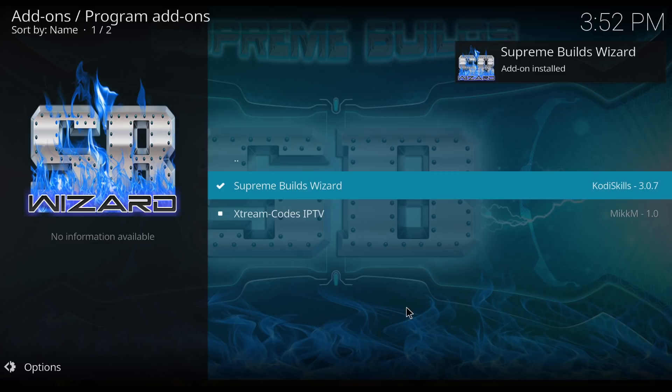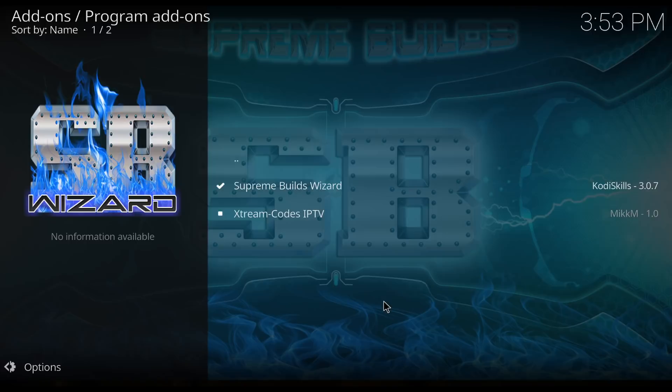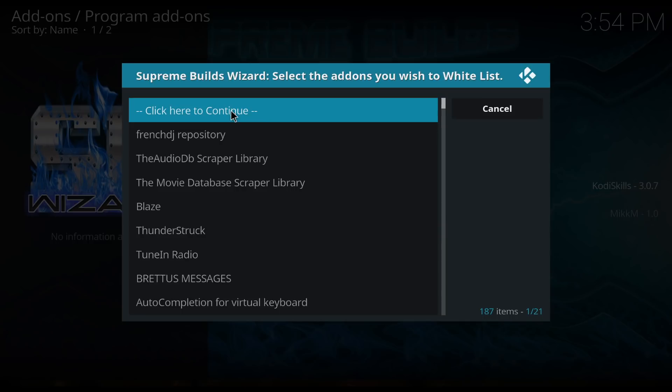You can hit dismiss. So now if you want to keep your login information, you want to click these on. Take a look and see what you want to keep. Keep my whitelist is if you have an add-on you want to keep that you can't get anymore, like Covenant. It's really only good now for real debrid, and the new builds have a replacement covenant fork. If you click keep my whitelist and hit continue, it's going to pull this up and you'll see Covenant, Covenant module, Covenant metadata, Covenant artwork.